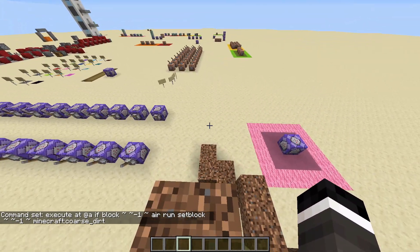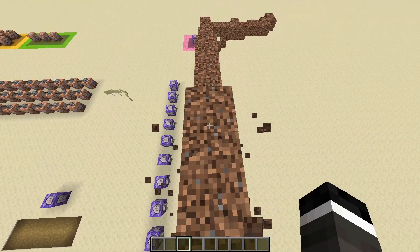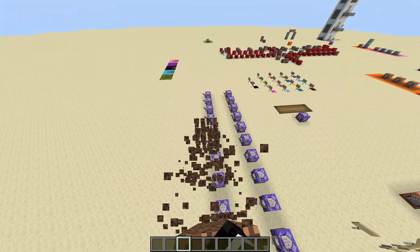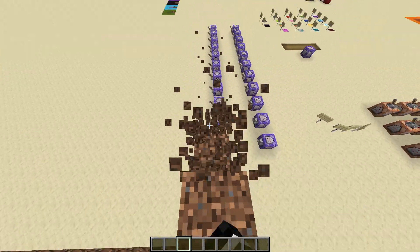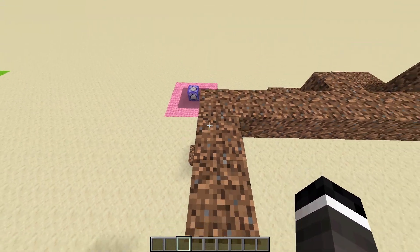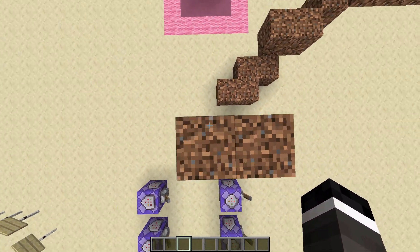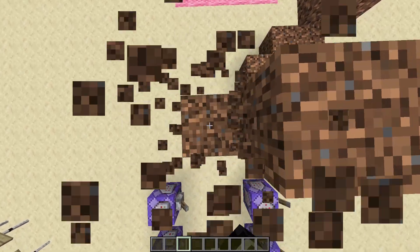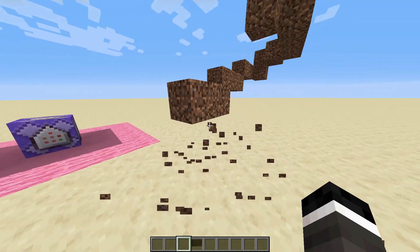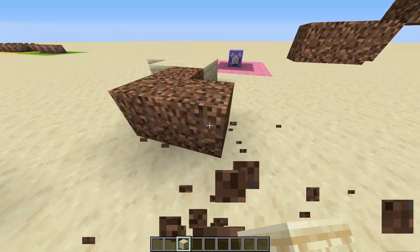This is exactly like a scaffold. If you've done scaffolding before, or you've seen the scaffold hack which is a real thing, it will only replace if there is air beneath you. So if you want to go up you can just go up. If you want to go down, all you have to do is break the block. If you're up and there's nothing underneath you, you break that one block and it will automatically place one underneath you.